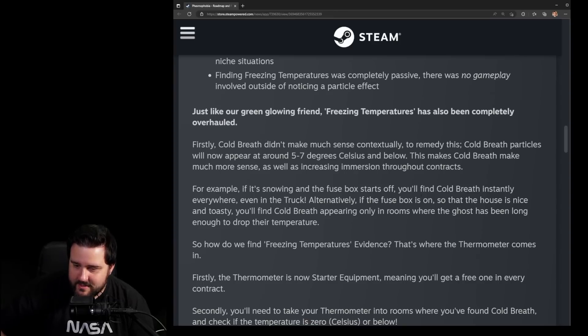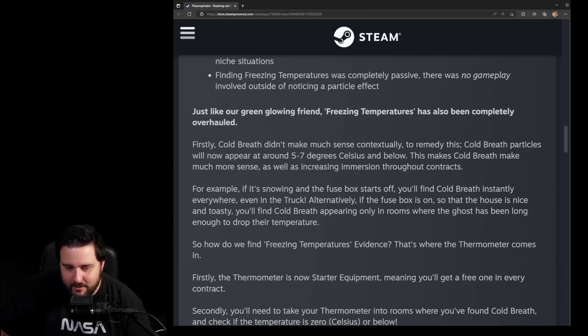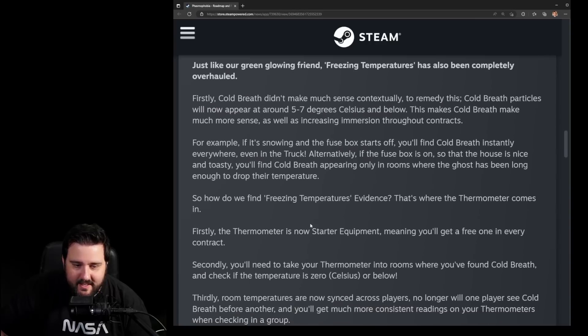For example, if it's snowing and the fuse box is off, you'll find cold breath everywhere — even in the truck. Alternatively, if the fuse box is on and the house is warm, cold breath will appear only in rooms where the ghost has been long enough to drop the temperature. You can technically follow the ghost that way, which gives a new way to track where the ghost is going.